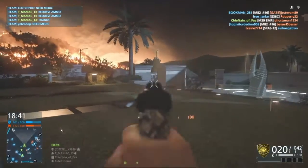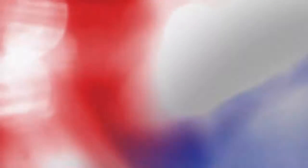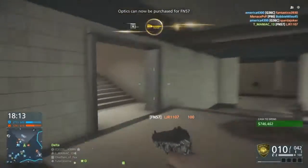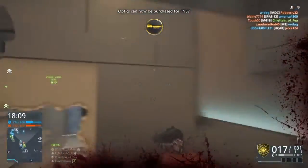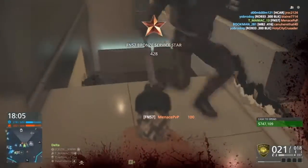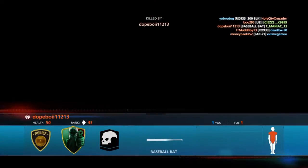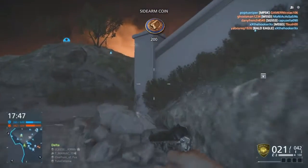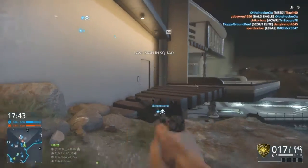To continue with the stats: bullet drop is 15 meters per second. The max mag size is 21, which is a decent size — it helps since it's only 20 damage per bullet at first range. The Z17 Rates pistol does fire faster, but I don't know why, I prefer this one over the Rates pistol. It's a good gun.